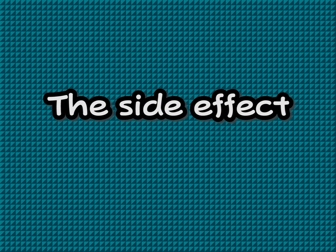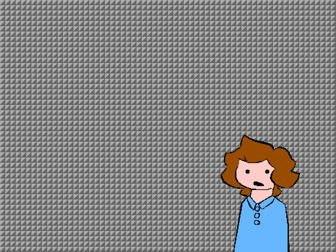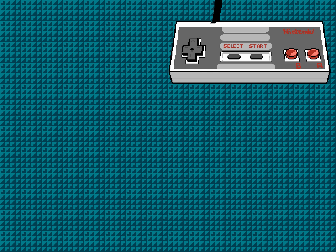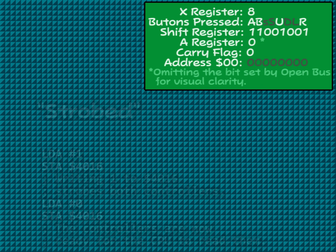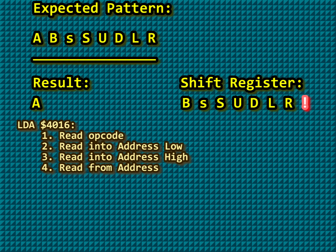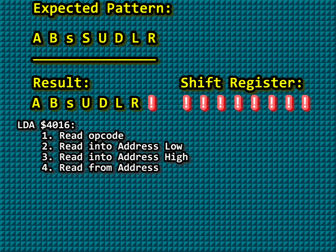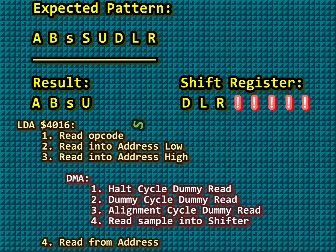Here's the side effect: if this DMA happens during an instruction that reads from a controller port, it also clocks the controller. What does clocking the controller mean? The controller is strobed, recording the buttons currently pressed into a shift register inside the controller. To fully read a controller, it's clocked 8 times, each time sending a single bit to the CPU. If the DMA happens on the wrong CPU cycle of this process, an extra bit is shifted, effectively corrupting the data from the controller. This is called the DPCM audio bug — a hardware bug of the NES.